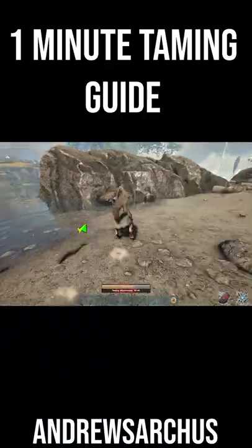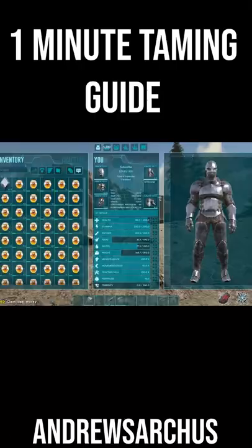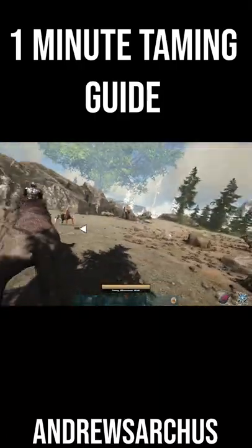Below the taming bar is a red bar. If this gets all the way to the end, he'll kick you off. If you jump off just before the end, he shouldn't be aggressive to you as long as you move away from him. Once you've moved away, simply drop the honey again and repeat until he's tamed.